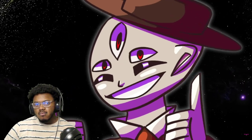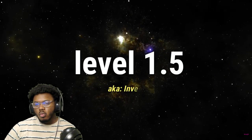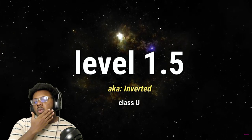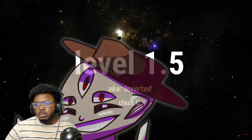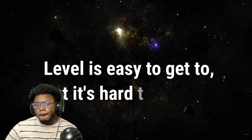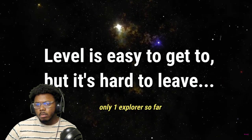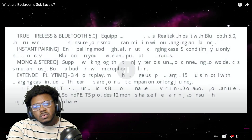The next sub level today is called Level 1.5, also known as Inverted. This area is classified as Class Undetermined because most of it is undocumented or it doesn't make any sense, or both. This level is really easy to get to but it's hard to leave, and there's only been one explorer communicating from this level for a while. Most of the communication has been garbled — through wireless Bluetooth, interestingly.